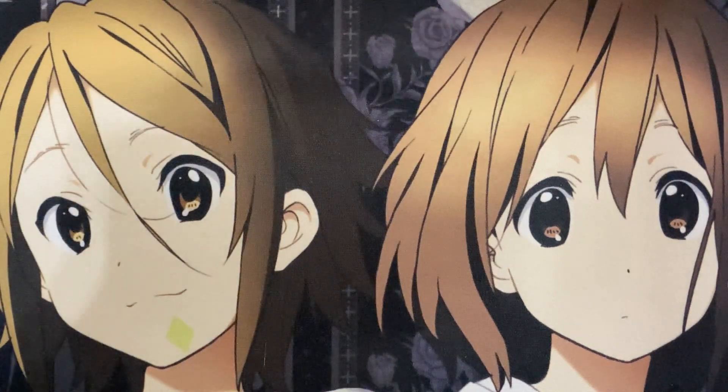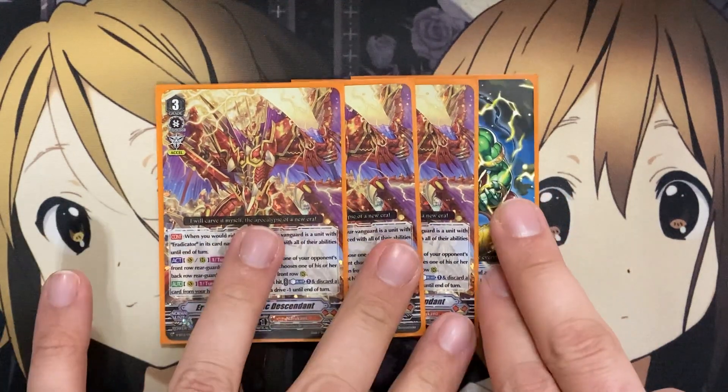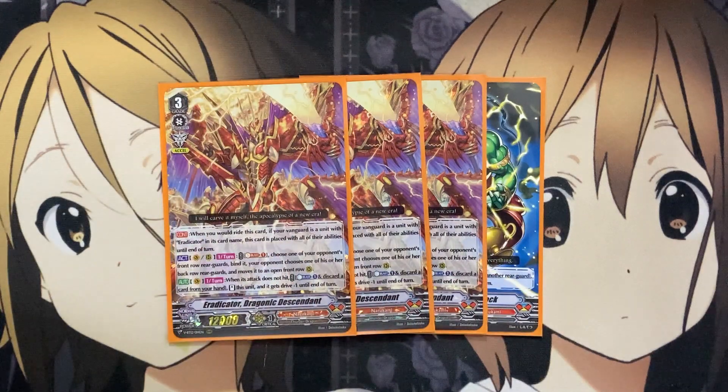For the grade threes, I ideally want to run four Eradicator, Dragonic Descendant — I only have three, still need one more to come in. When you ride this card, if your Vanguard is a unit with Eradicator in its card name, this card is placed with all of their abilities until end of turn. Basically, with this card being able to gain the abilities of the Vanguard unit, it plays off of the Break Ride skill that this card shared with a good amount of different Eradicators.